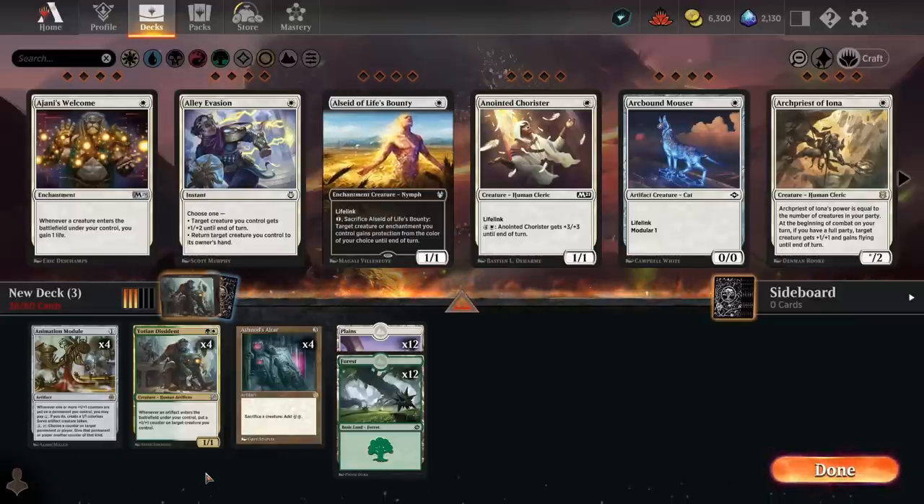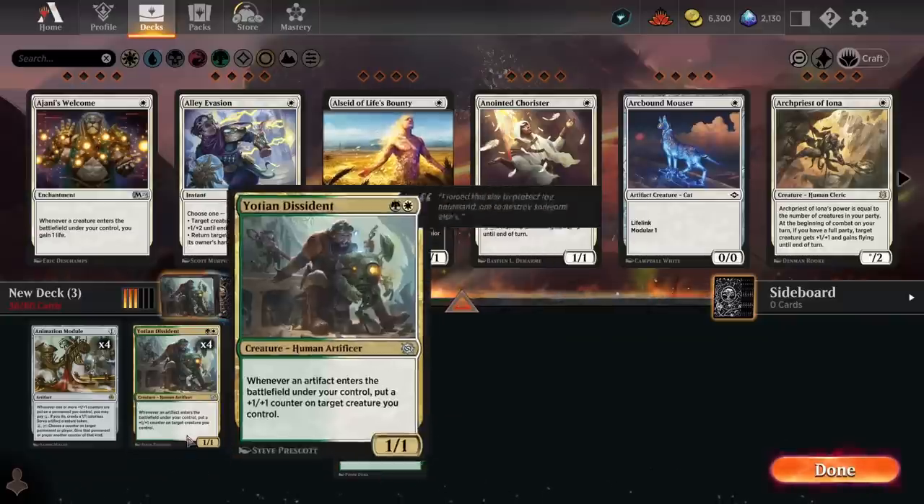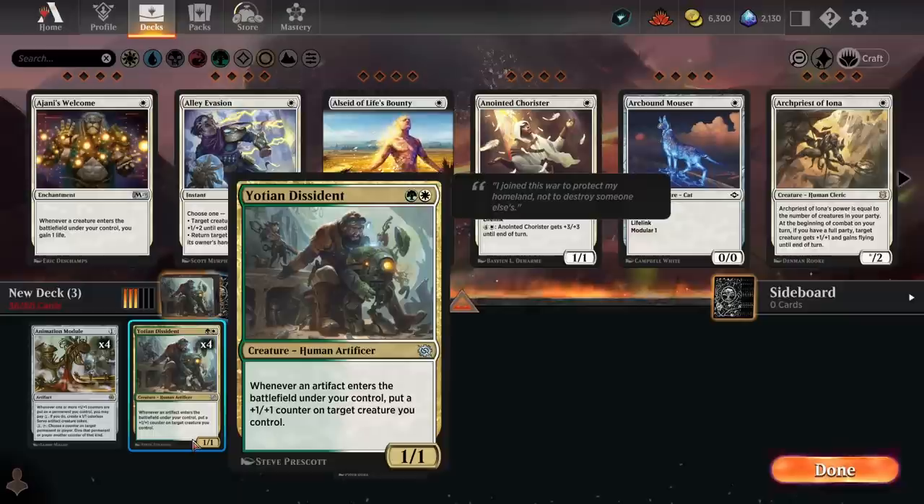If you try to build the deck all around the combo, the disparity in hand quality is going to be really big. Some hands you'll just have the combo, some hands you'll have one or two pieces with other cards to find the rest. The hands where you have loads of ways to dig for the combo are significantly slower than hands where you just have it straight away — meaning you're more likely to mulligan, making you more vulnerable to discard spells and counterspells. Sideboard hate is also better against you if your deck is more one-dimensional.